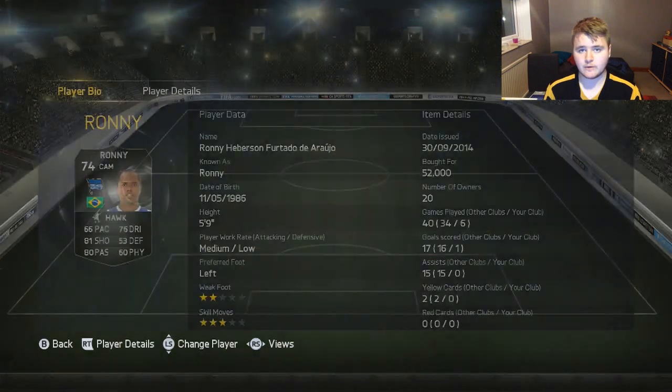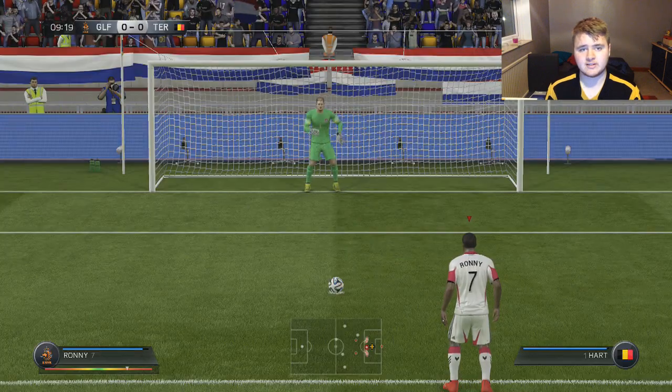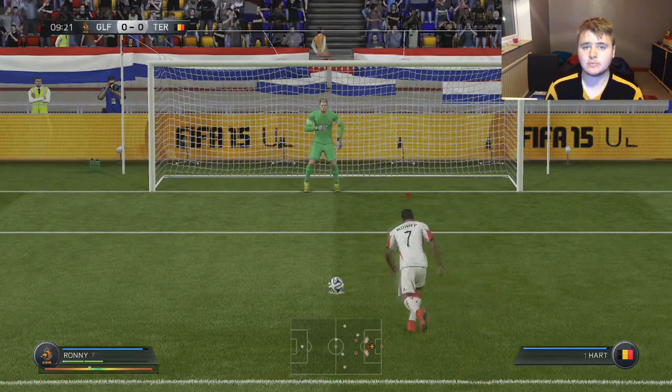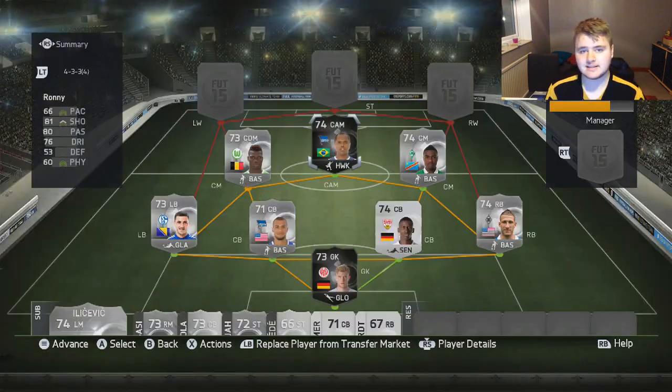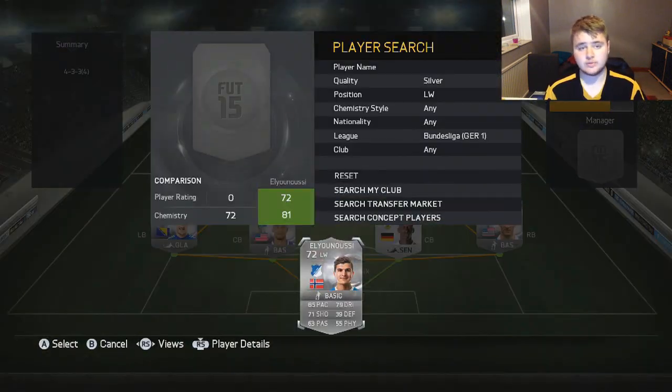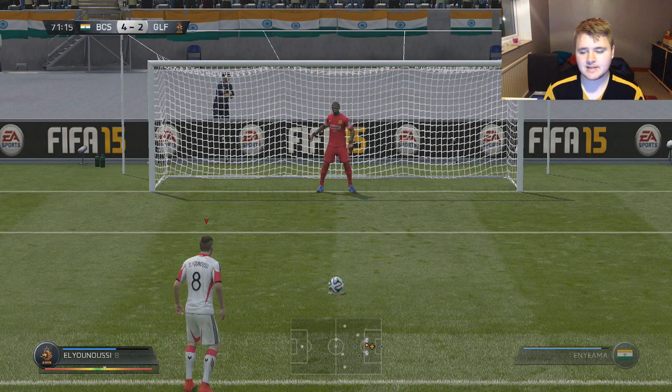In the centre attacking mid spot we're going for Ronnie. I paid a lot for this card — a lot of the budget had gone on him — and this entire squad would be so much cheaper with a normal version or any other silver card. Because he actually disappointed me. His long shooting was very good for a silver card, but everything else felt really average. He felt as though he slowed the entire play of the team down.